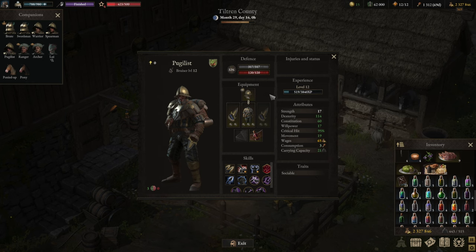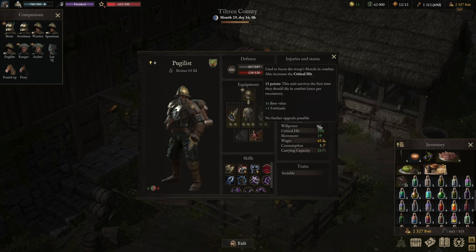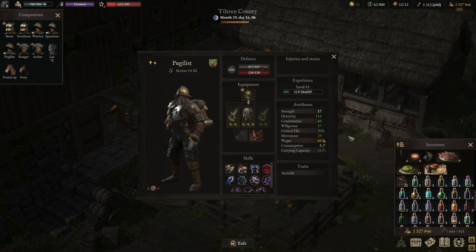As always, we start with attributes, then equipment and then we're going to skills. In terms of attributes, the Pugilist is a damage dealer just like the others. So we're going to start with Willpower first, which makes sense because we want to get that 15 threshold. Once we have reached it, we cannot instantly die. Then we're going into movement again to 22 base value, because some of our armor layers will reduce our speed so that we end up around 18 to 20. Then all the rest goes into Critical Hit. As always with Critical Hit, it helps to have trades, but it is not required.